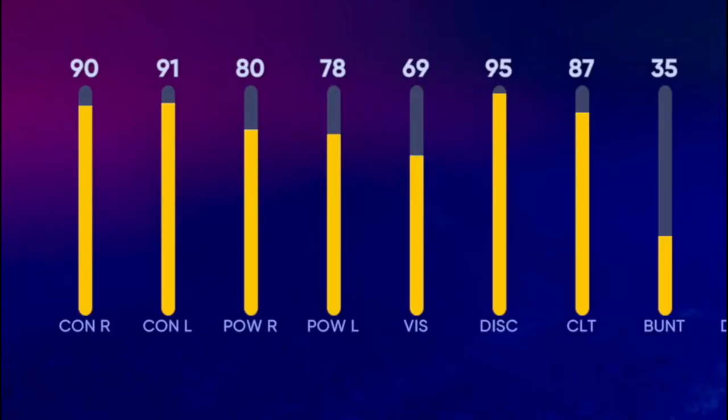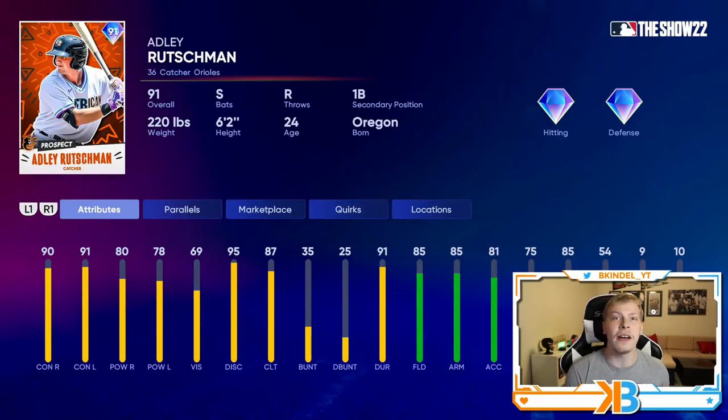He has 90 and 91 contact, 80 and 78 power. He's a switch hitter with a really good swing, 85 fielding, 85 arm. He's probably the third best catcher in the game, right behind Joe Maurer and Gary Carter. But both those cards are well over 200k where Adley Rutschman you can get completely free.